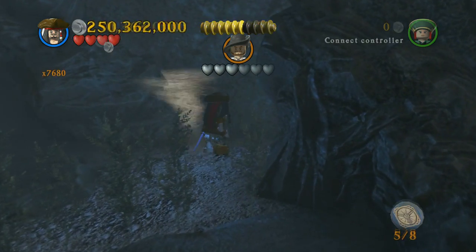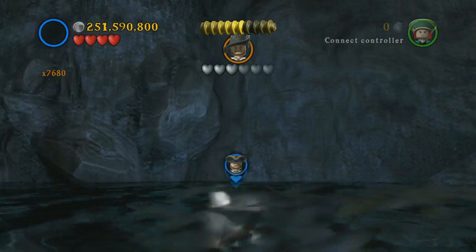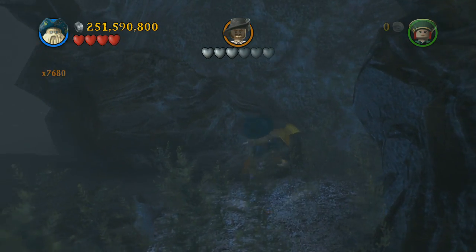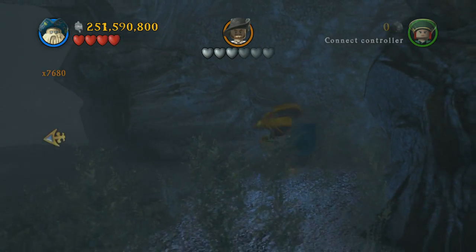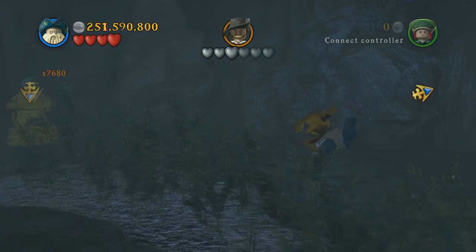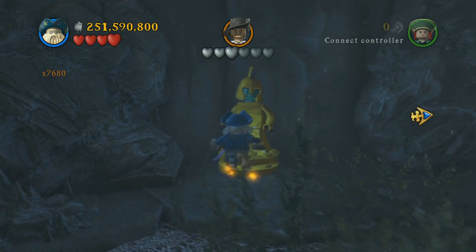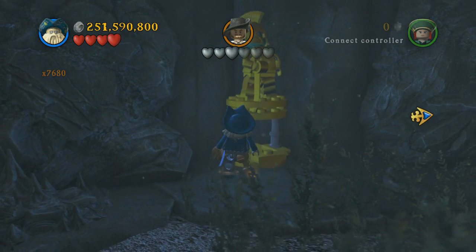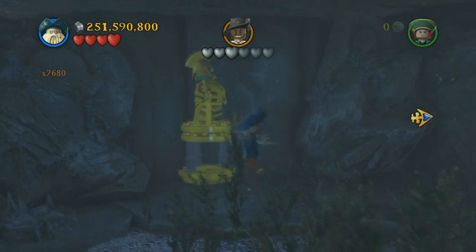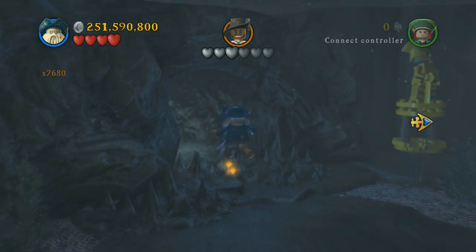First you have to find this mask — you basically walk all the way over there and pick it up. Then you have to switch to a character that can normally walk underwater, because when you pick the mask up you're going to drop the coin, which causes you to float back up. So pick it up and very, very slowly walk over here and put it on top of this guy's head, and that will give you your next bottle.